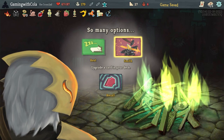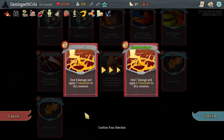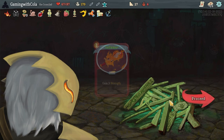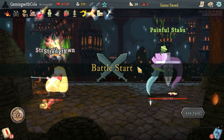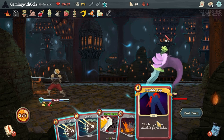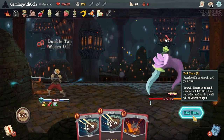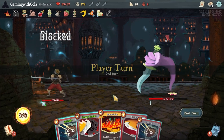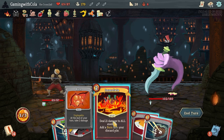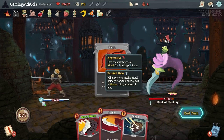Let's go smith and upgrade the next thing — Thunderclap? No, it still only has one Vulnerable. Let's upgrade Inflame. Then let's go to the elite which is the stabby book. Got some potions — Double Tap and this one, perfect. End turn. We've got enough to mitigate damage. This one will do 14, 20, 22 damage and then maybe a Defend. Perfect, cool.